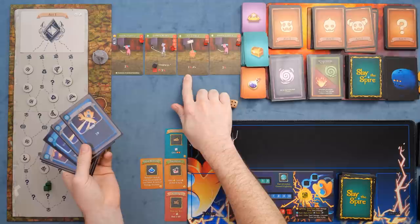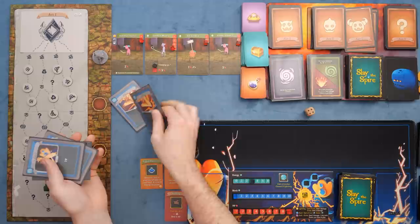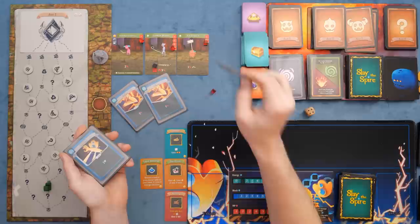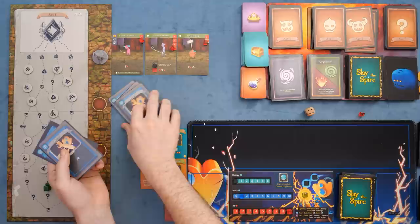Right now, we have an enemy doing two damage to us, an enemy charging up to do three damage next round, and this enemy doing one and two — so we currently have five damage coming our way unless we can prevent it. We'll spend two energy to play two cards and take out this guy, going from two health down to zero. We just prevented two more damage. We don't have many options left, so we'll play a defend card, spend our last energy, build up our block, and see what's coming.